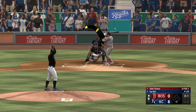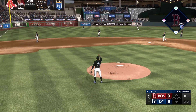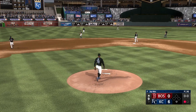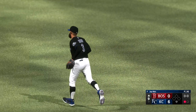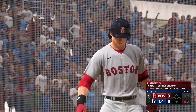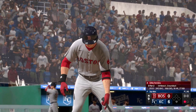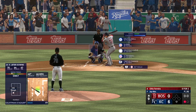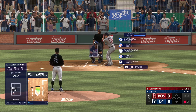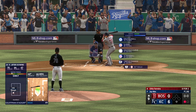The 0-1 — puts it in the air out towards left center. Osuna racing over to make the catch. Digging in — Otto Ferreira. So much nervous energy all over the ballpark right now, it's palpable. He's been so great today, really just throwing whatever the catcher puts down — hasn't shaken off the catcher very much at all today.